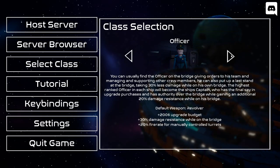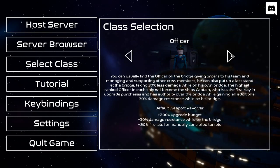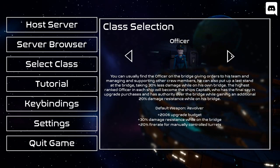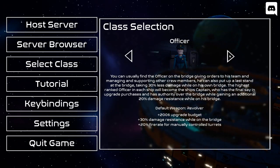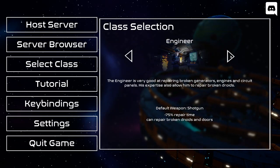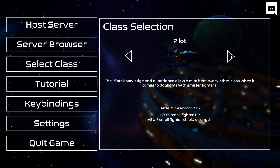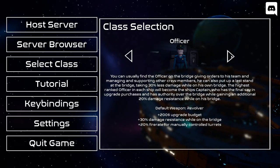Hello everyone, welcome back to another video where today we'll be playing some Deep Space Battle Simulator. On our quest going through all of the classes — first we did the crew, then the engineer, then the ranger — last video we did the pilot, and today we're doing the officer.